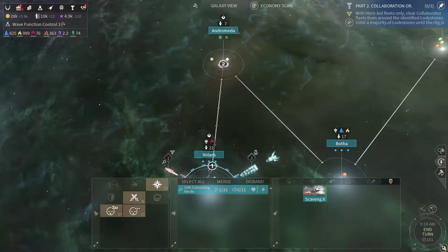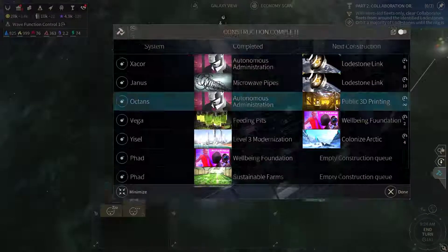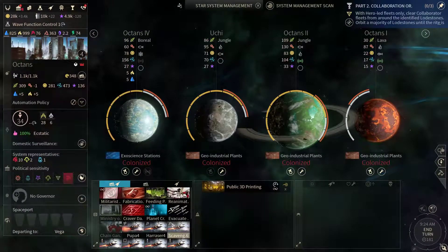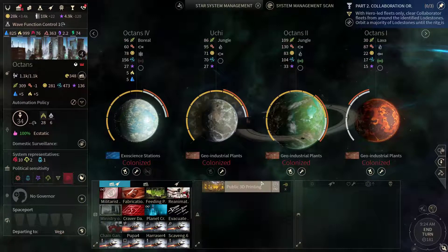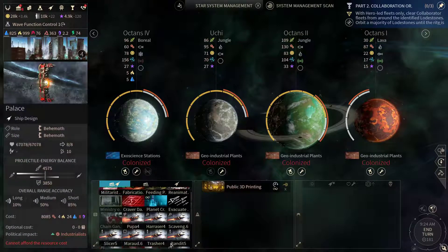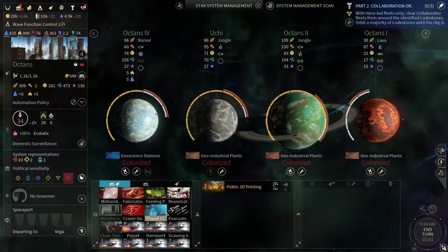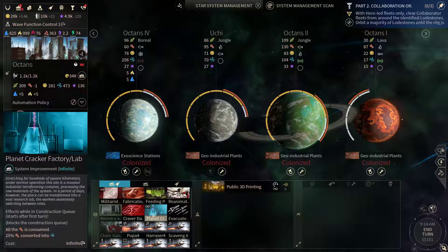Now let's go and check Andromeda if we can. In the meantime let's look at Octans — we don't have anything interesting here. Could keep the 3D printing but I'm thinking about changing it to the planet cracker.